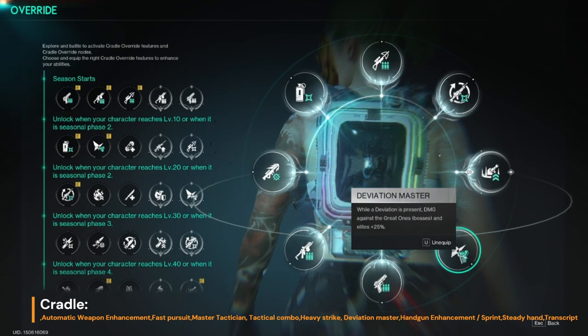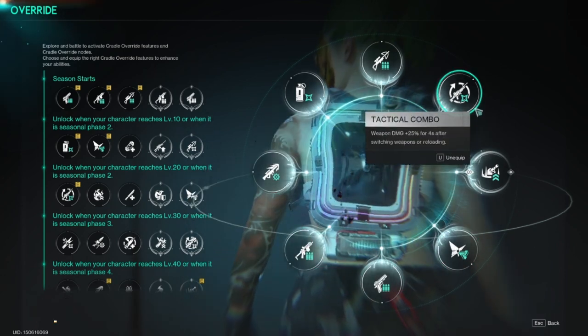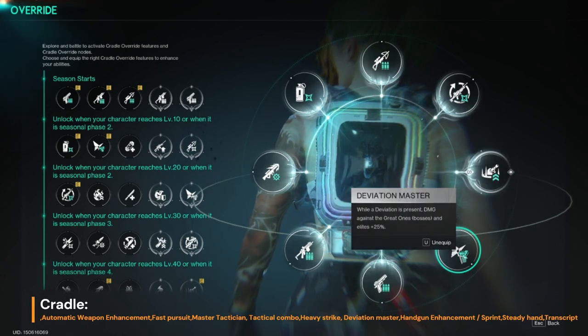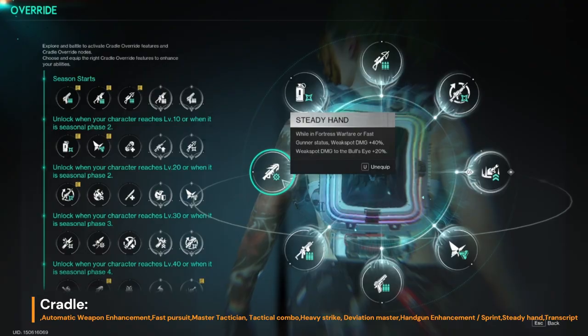Now for cradle: automatic weapon enhancement, fast pursuit, master tactician, tactical combo, heavy strike, deviation master, handgun enhancement, or sprint — your choice.